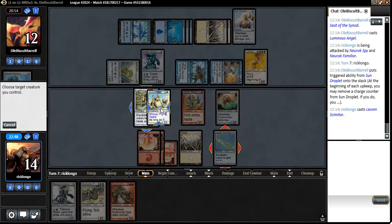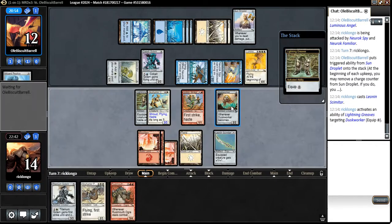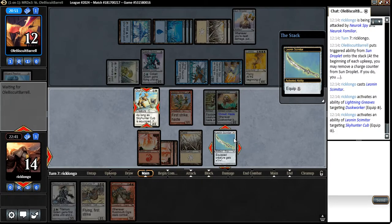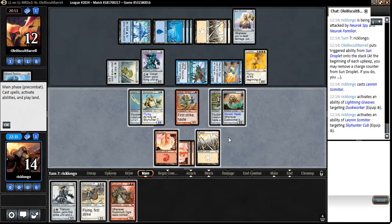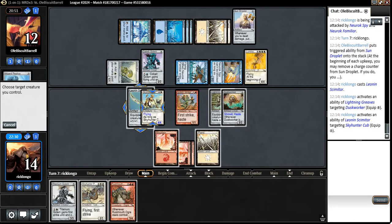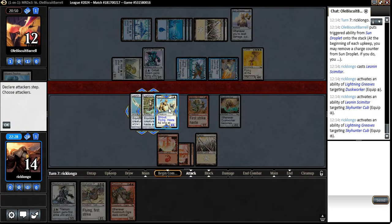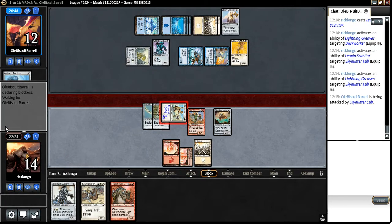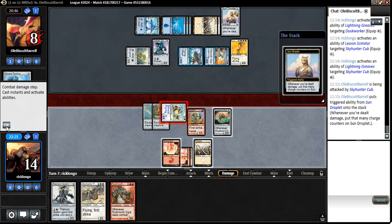Let's cast it. Equip. Let's move this around, then equip it. We could even bring that there, and then attack with just this guy. As I thought, he didn't block.